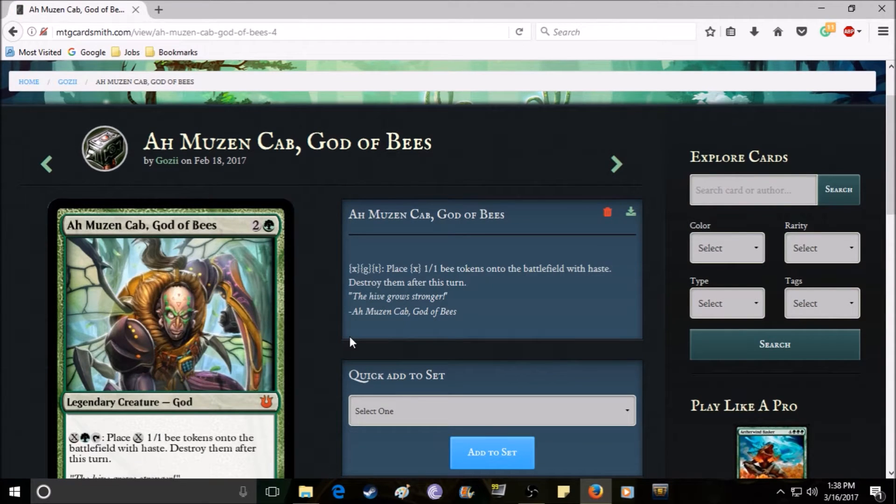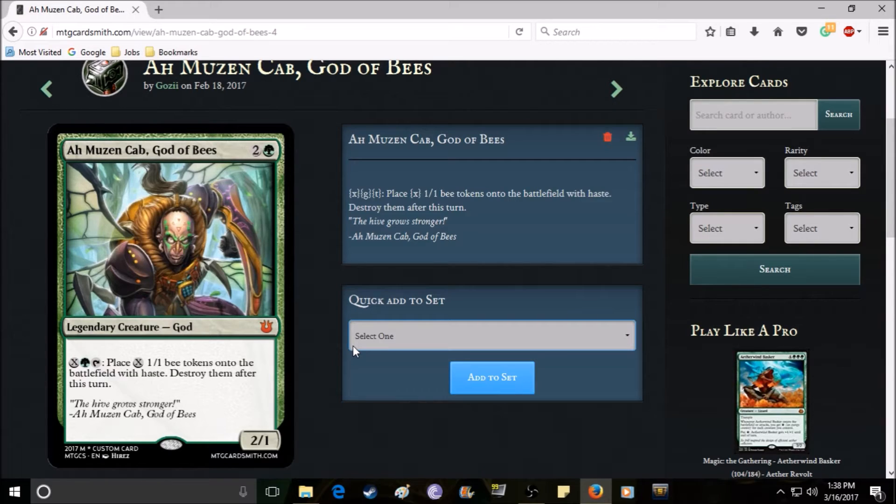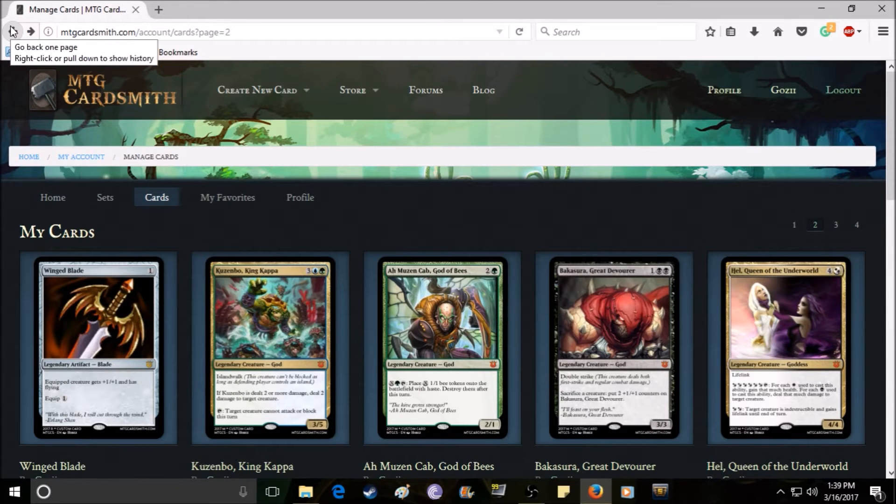Ah Muzen Cab is a green creature who costs three mana and is a two-one, so he's pretty weak stat-wise, but his ability is very strong. You can pay X mana plus one forest and tap Ah Muzen Cab to place X 1/1 bee tokens onto the battlefield with haste, but you have to destroy them after the turn. It's his swarm ability — you summon a bunch of bees to deal damage. It's expensive depending on how much mana you want to spend, but you can use him as an early game card too, paying just two for X to put out two bee tokens.